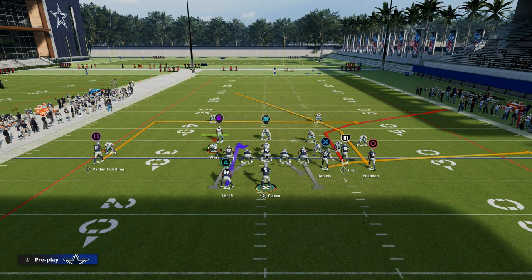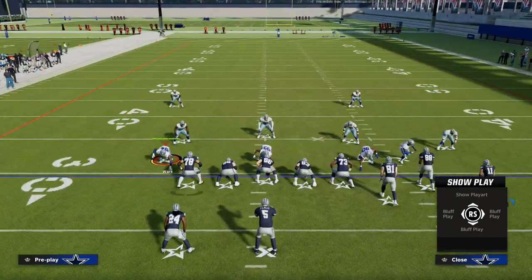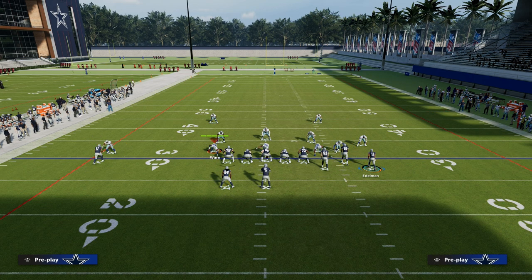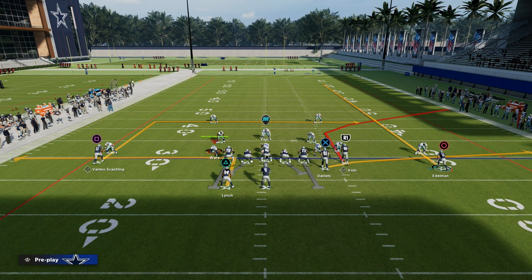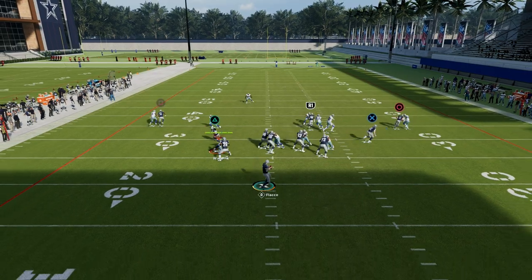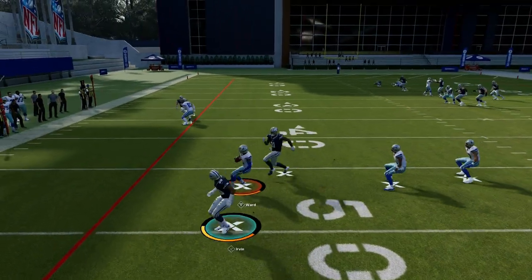What we're going to do with this play is take our running back and put him on an out route. We're then going to take Julian Edelman, our outside receiver, and put him on a streak. Where this formation becomes really powerful is when you motion him out. I think it will be a little bit better for you if you do motion him out. And what you're going to notice is that this corner route, as long as he doesn't run it too terribly, is going to get open.